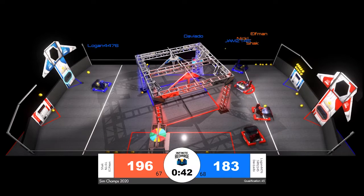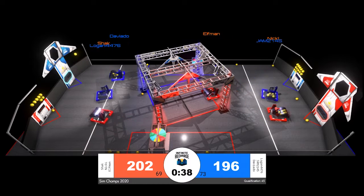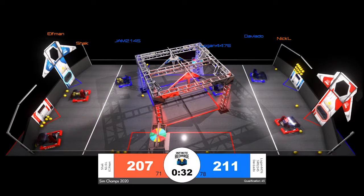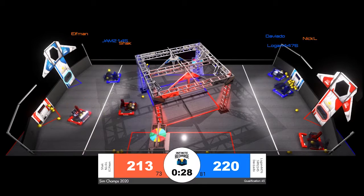T-45. Contact between Nick L and jam 2145. Nick L backs off before they respawn. Tie, 202 points apiece. But Blue quickly breaks that tie and takes the lead right on back as we enter our endgame period.